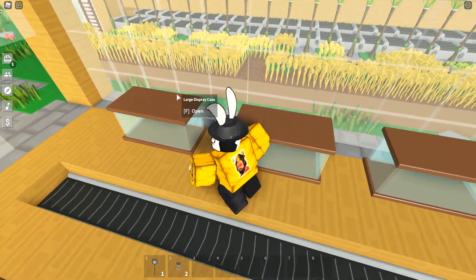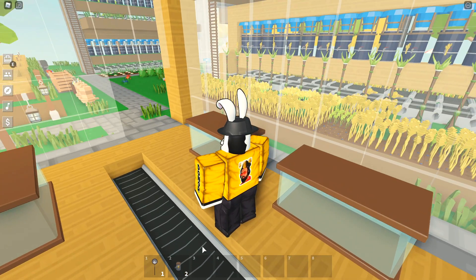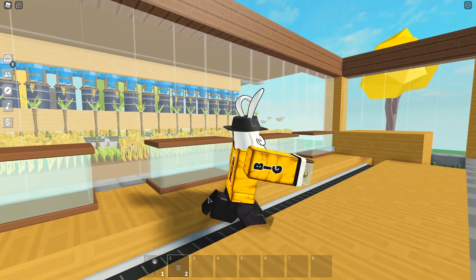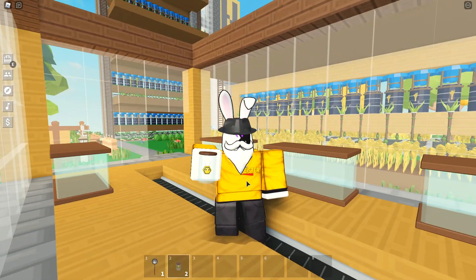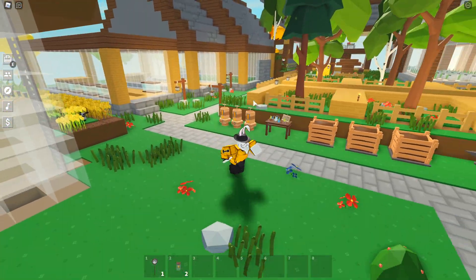So we have two bees right now. Let's go into our first large display case - how do I pull this up? Do I have to take the bees out? Do I just put them in my hand? How does this work? I'm actually not entirely sure how this works - I'm shaking the bee, will this trigger it?